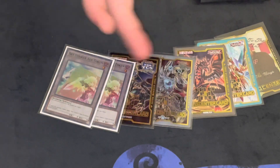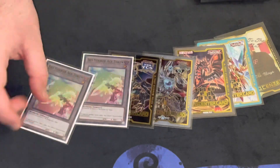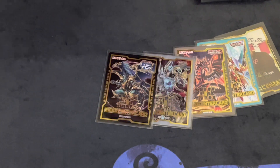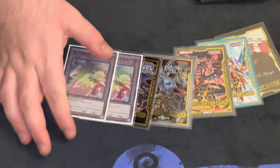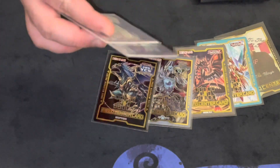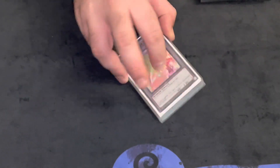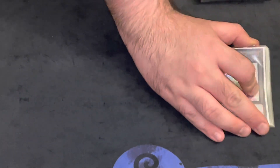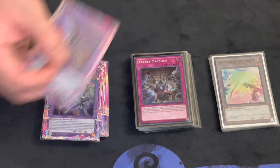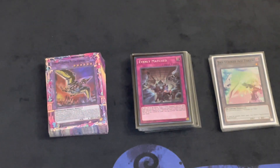Round one I played against Plunder — won two-zero. Round two was against Despia Branded — won two-zero. Round three was against Mathmech — won two-zero, though I owed him like five minutes. Round four was against Tri-Brigade Spright — game three he had Anti-Spell and Called by to stop my Droll, which was unfortunate. That's the list. I might update with some Shizobishoul monsters, so stay tuned, or if you think the pure build is better let me know in the comments. I have a case tournament next Saturday, so let me know what variant I should play. Please like, comment, subscribe — peace.